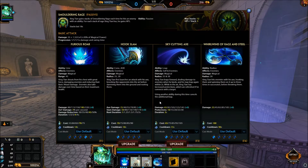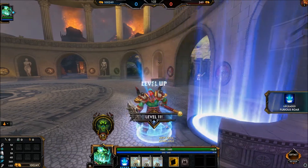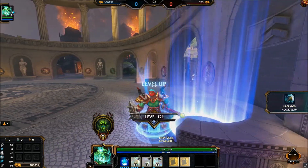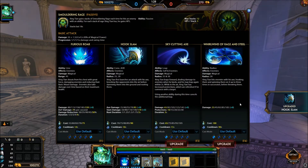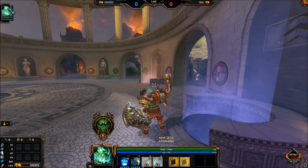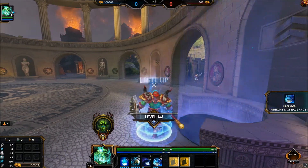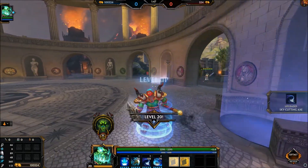Go into your two — the three is awesome, but I'd rather increase the root duration, slam damage, and axe damage for more overall damage. Go into the two, then the one, then the two, then the two again, and then go into the ult. The three is nice, but the ult lands well if you just land your root and then jump once in front of them. Then your three, and that is basically the level-up process.